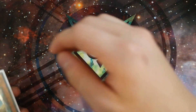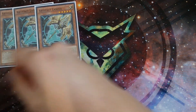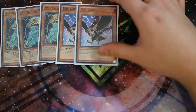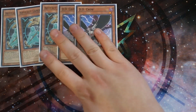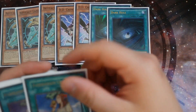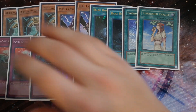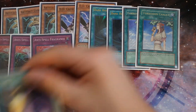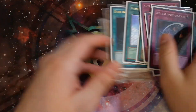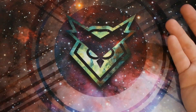For the side deck, which is always up to personal preference: triple Lancea for the Infernoid matchup — Dimensional Barrier against Infernoids is really strong. Double DD Crow for the mirror match — hitting Invocation is really important, and it's also good against the Metalfoes Fusion and Zoodiac matchup. Double Dark Hole — clears cards like Vanity's Fiend. Double Forbidden Chalice. Triple Anti-Spell Fragrance going first — you go Anti-Spell, make Mechaba, and it's so good. One more Cosmic Cyclone, one Twin Twisters, and one Dimension Ground to round off the side deck.